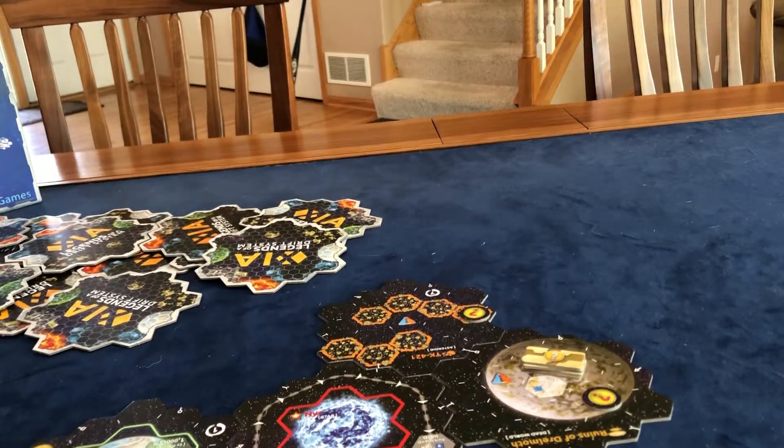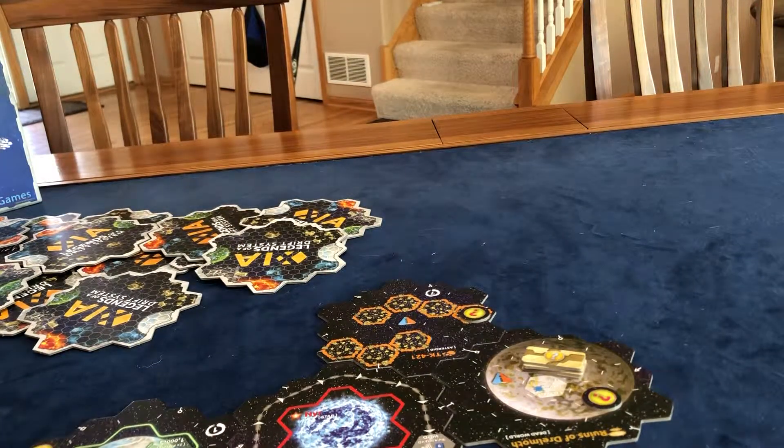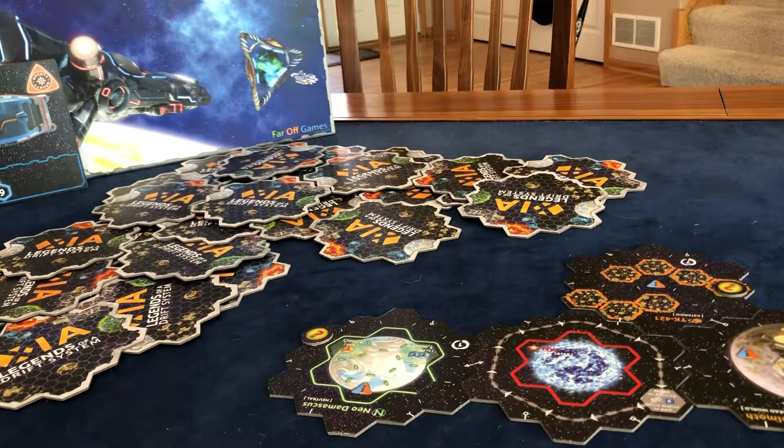We got an asteroid belt. So we've drawn our four and we have our two spawn points. We've successfully started the game. We're not going to draw any more — we have our four tiles with two spawn points.